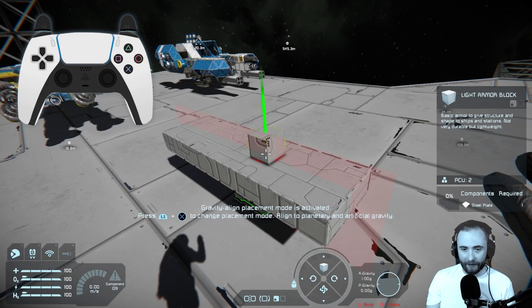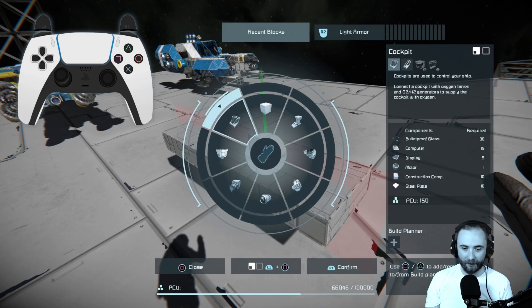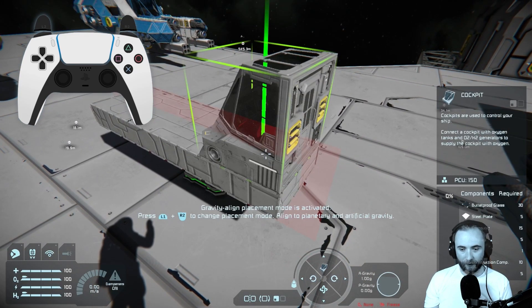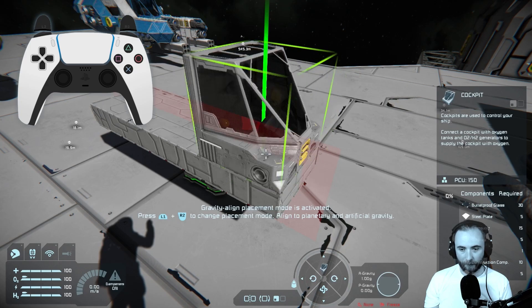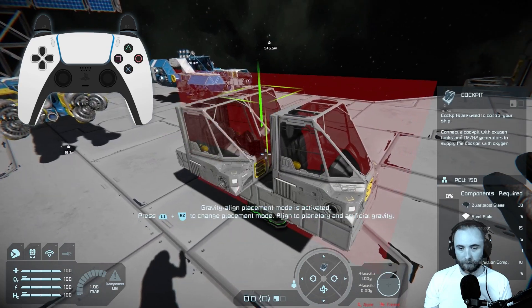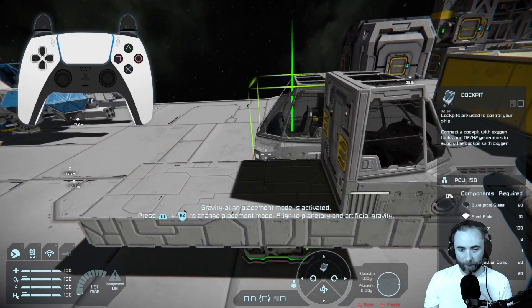The next block we want is the cockpit — the key control center for our grid. We're going to open up the block selection screen again; the cockpit block is right there along with all the variants. We'll confirm that selection, rotate it so it's facing the other way, and place it down. There's our cockpit.